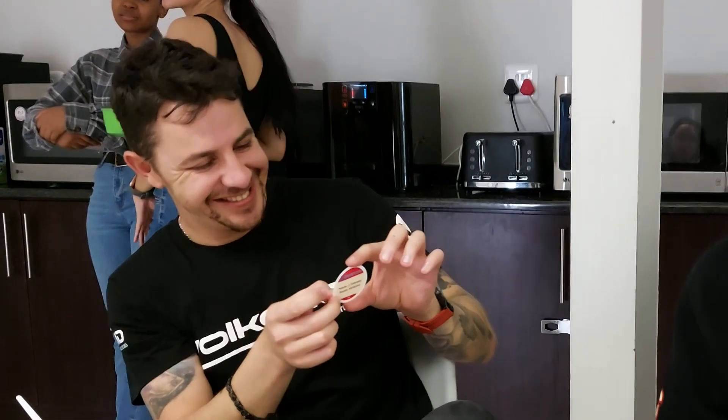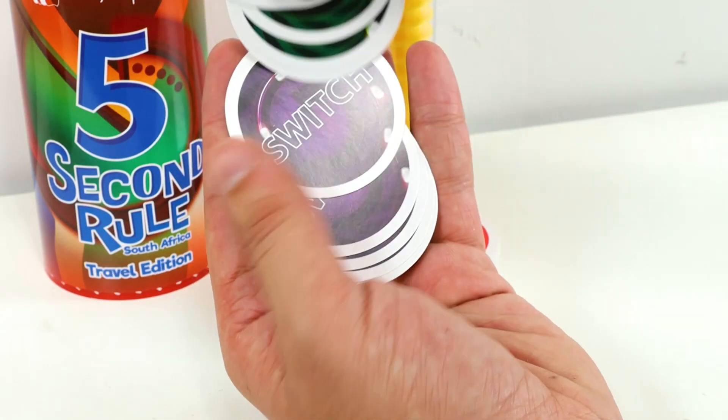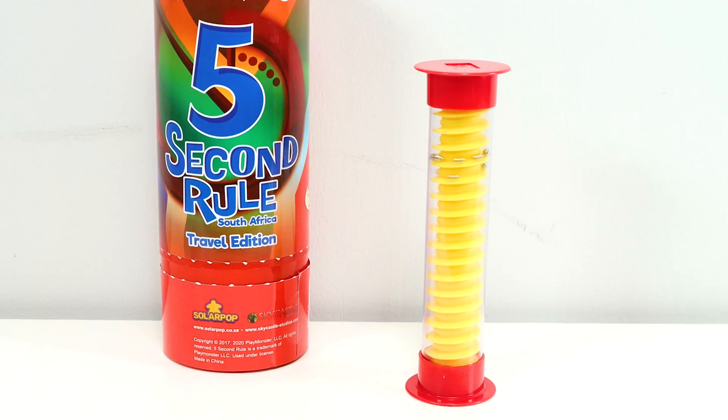The object of the game is to answer the most questions by giving three correct answers before the balls twist down to the bottom of the timer. To set up the game, simply place the cards in a stack. Each player will also then receive one pass-on card and one switch card. Then decide how many rounds you and your friends want to play. To use the timer, simply flip it over swiftly — it should take roughly five seconds before the last ball has finished twisting down and hits the bottom.